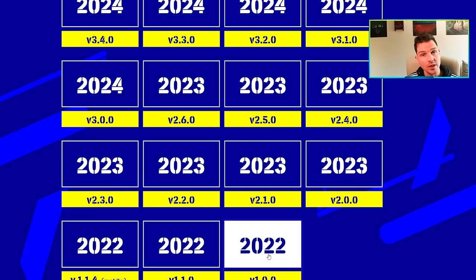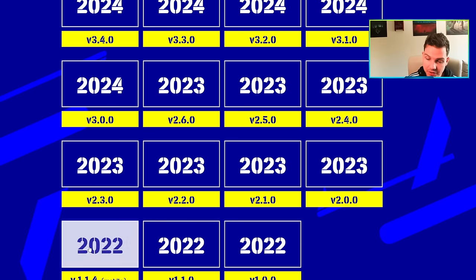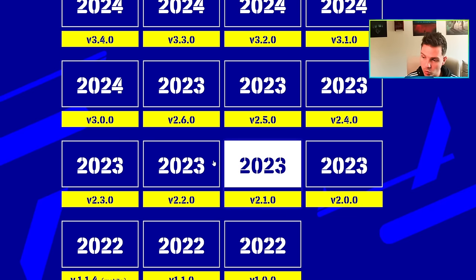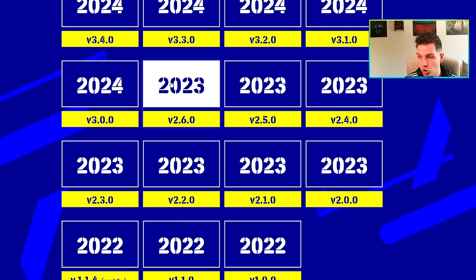If you look here, when the game first launched — once it went past the beta stage — we launched with v1.0, then we had v1.1. Those were the only versions that changed on console. Mobile did get a v1.1.4 which added some new features. When the transition happened from eFootball 2022 to eFootball 2023, Konami launched with v2.0, then v2.1, v2.2, v2.3, v2.4, v2.5, and v2.6. So last year we would have had v2.6 right around now, maybe a little bit later in the year.